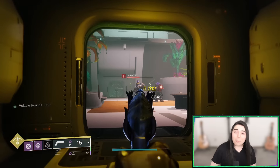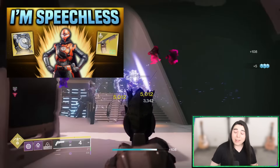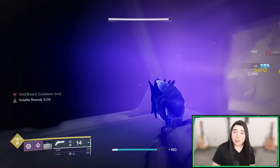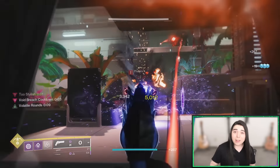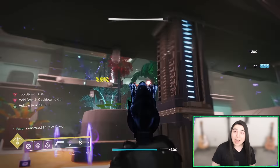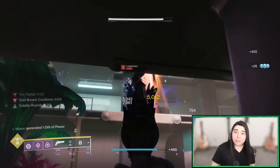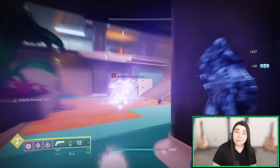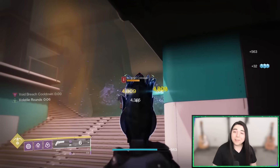Hello everybody, Maven here, and today we're going to find out what the best primary weapon to pair with the Gyrfalcon's Hauberk is. I did a crazy build video last week on the Buried Bloodline with the Gyrfalcon's Hauberk, but a lot of you in the comments didn't have the Buried Bloodline - about 97% of you. So I thought I would make this video. I also did make the same exact video over a year ago when Gyrfalcon's Hauberk first came out, but it's time to update it because we got a lot of new void primary weapons. So I retested all the best options and we're going to find out the best one.